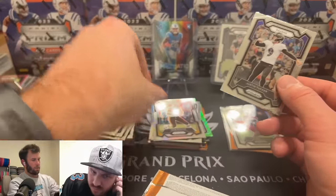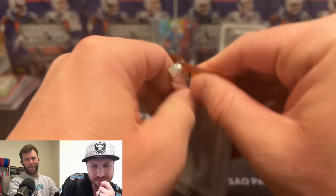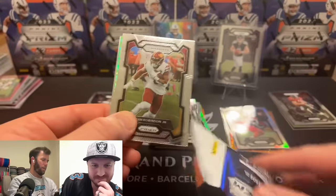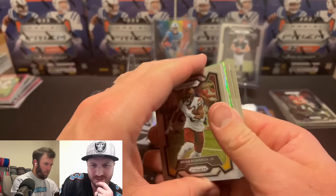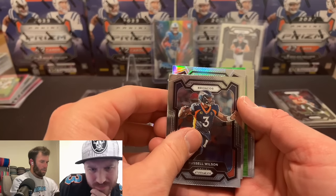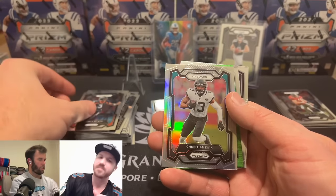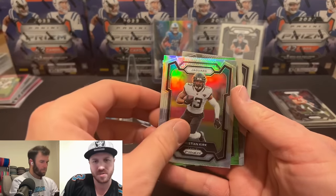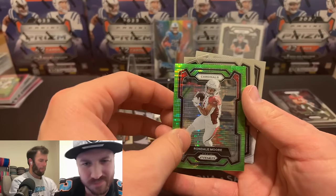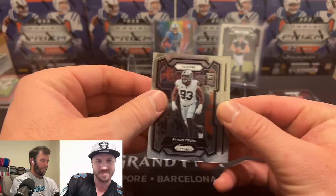I wasn't even showing respect to this guy — I threw our silver over in the donate pile. Well, there's a John Riggins fan out there somewhere, he's got family probably that wants that card. Second silver — Jags, Trevor Lawrence, Christian Kirk. Captain Kirk. Raiders, Byron Young — how are we getting this guy? He's not even in the league.